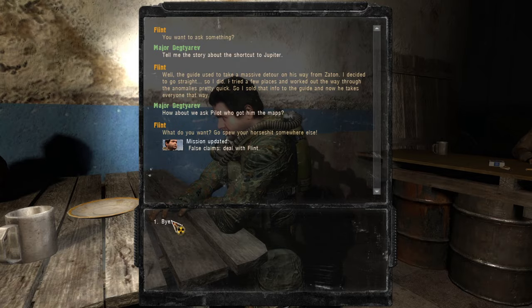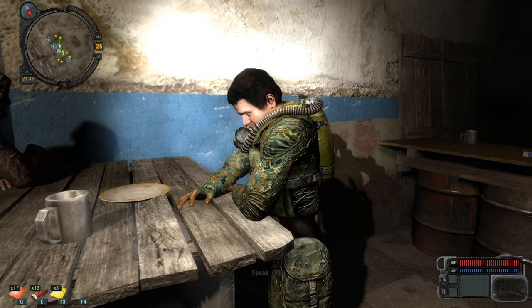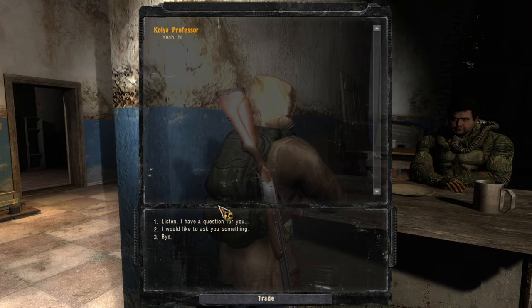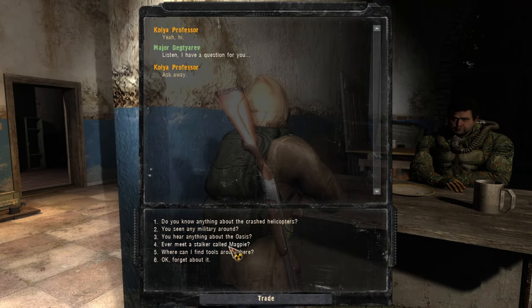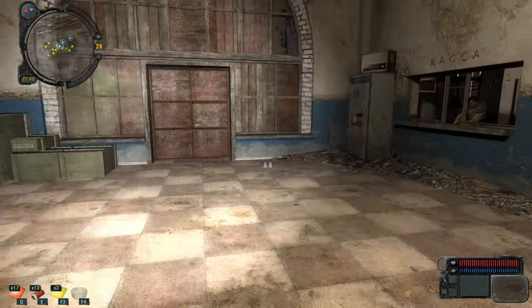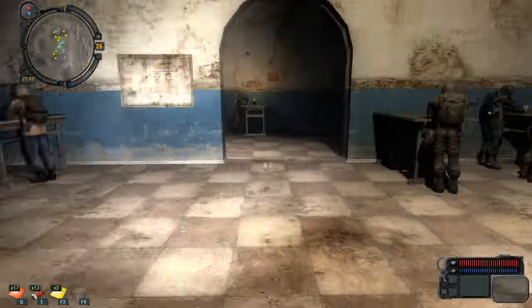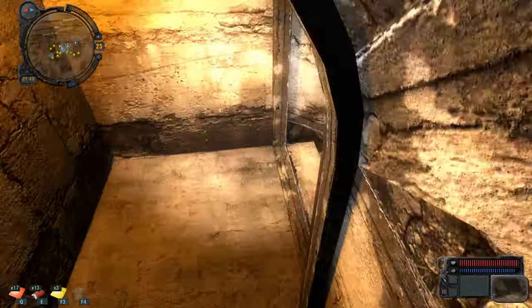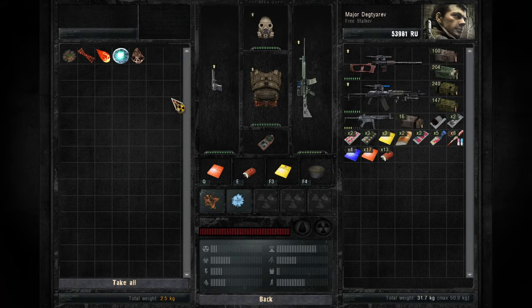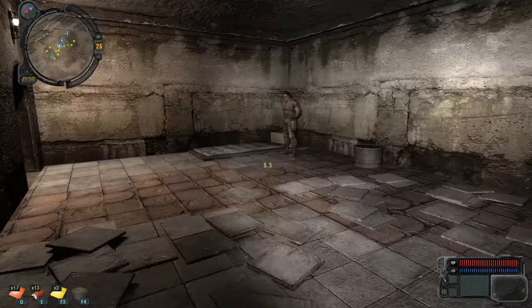Every single time we come over here he's going to tell a different story and we are going to confront him. I really think he's the mech boy. Nothing in this stash. Any other stashes? Let's check the mission log.